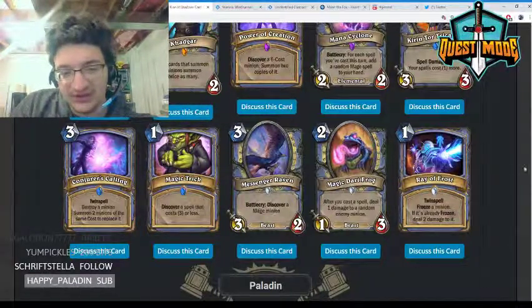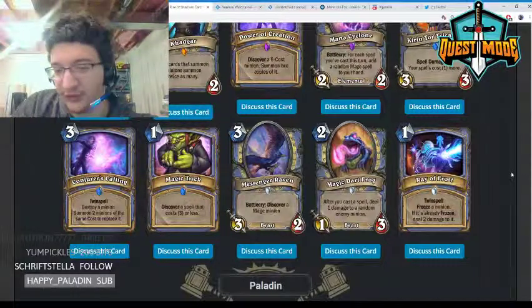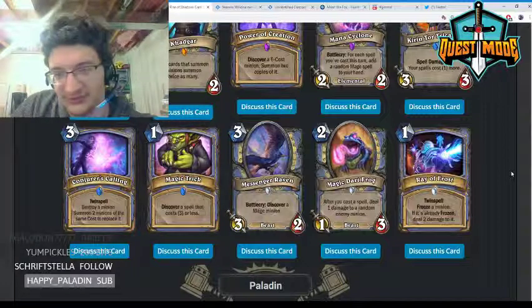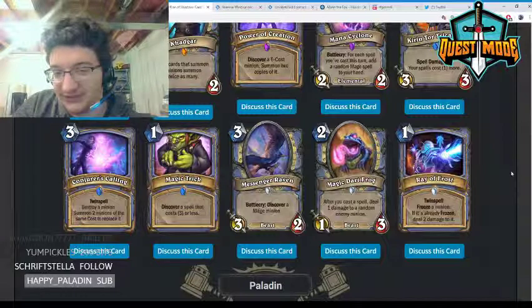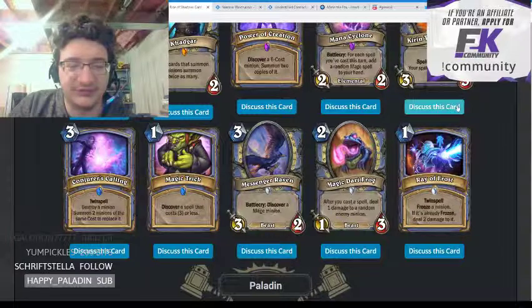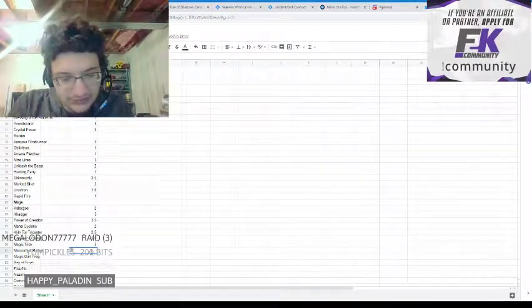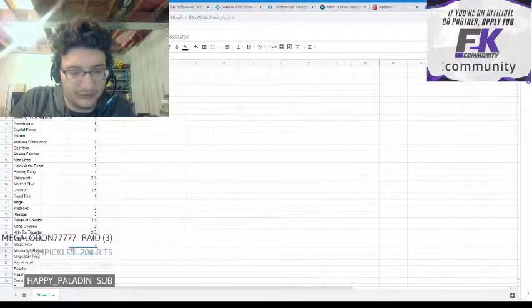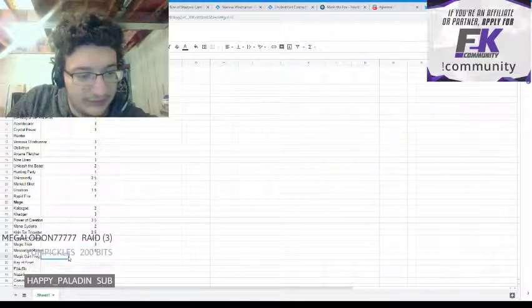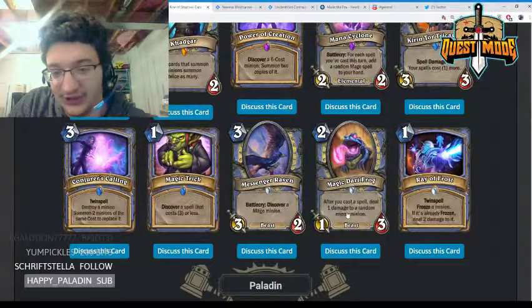Messenger Raven — three mana 3/2, discover a Mage minion. Most discover effects are fairly powerful, but it's just a three mana 3/2. Cabal Courier is likely better than this card and you're already not really playing Cabal Courier in Wild. I don't expect to see much play; I'll give it a 1.5.